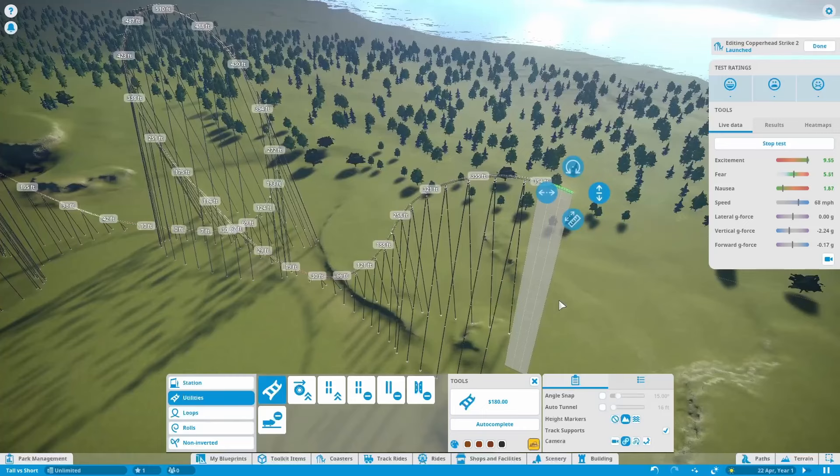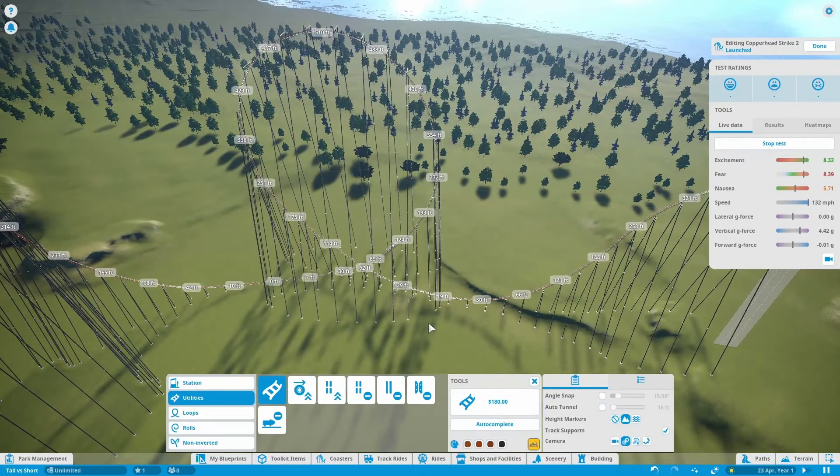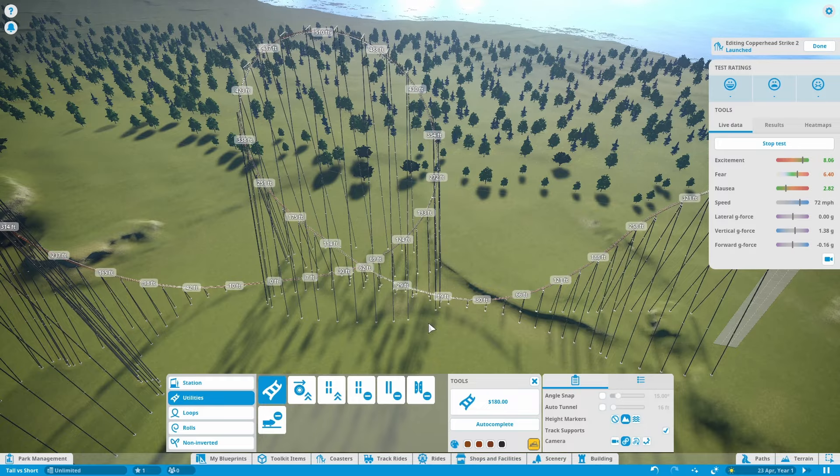Right now I'm trying to build a big air time hill, but it's really hard to get the fear really low due to how fast this coaster is actually going.